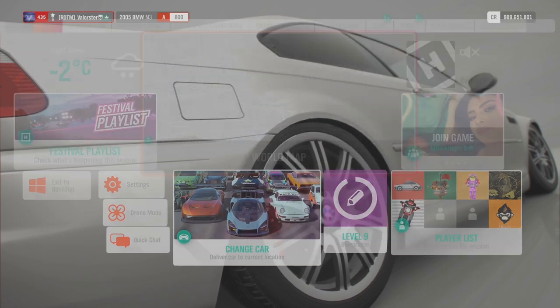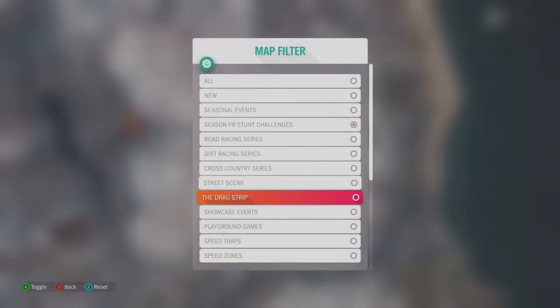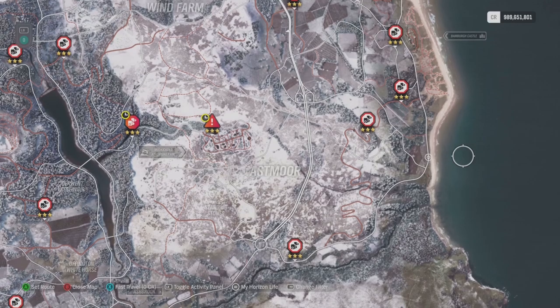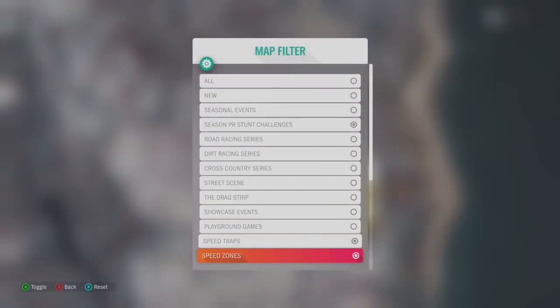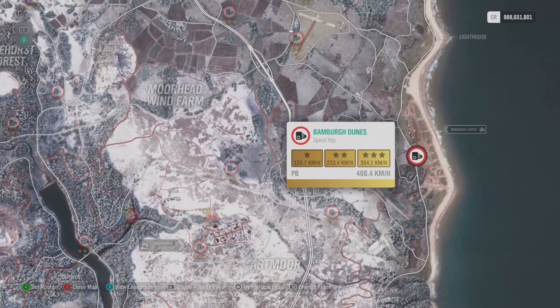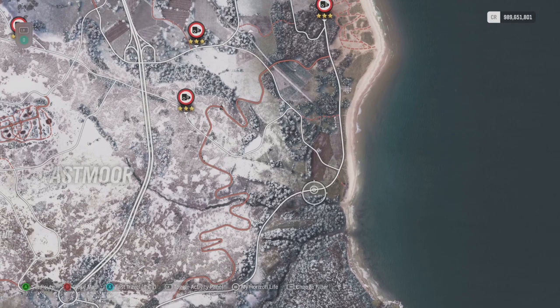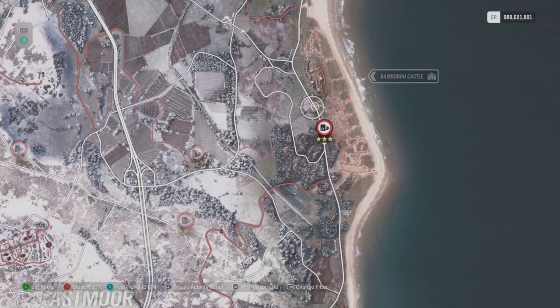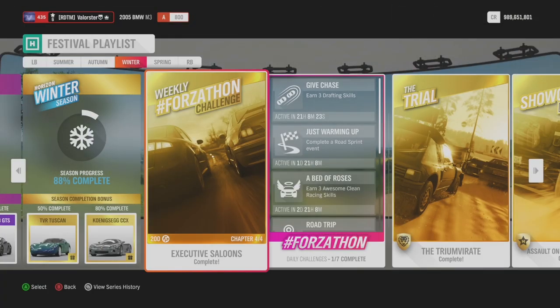I'll show you which one I did. I always go here to the beach. I use this speed trap — just an easy one. I start from this side and then you either take the Audi or the BMW and you just go until you have 12 stars for that one.